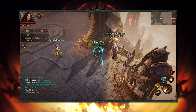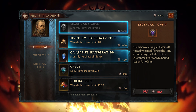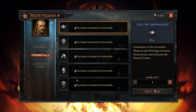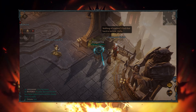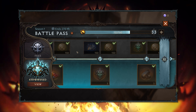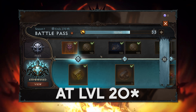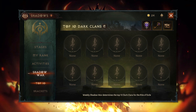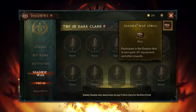Currently in Diablo Immortal, free to play players have very few ways of attempting to get 5-star legendary gems. We have our monthly legendary crest from the Yields vendor as well as another one from the same vendor, but only if you are part of the Immortals faction. The Season 1 Battle Pass has another free crest at level 10 and 2 more if you bought the premium version. As you can see, there are very few legendary crests for free, so what else can we do to get chances at 5-star legendary gems without paying?